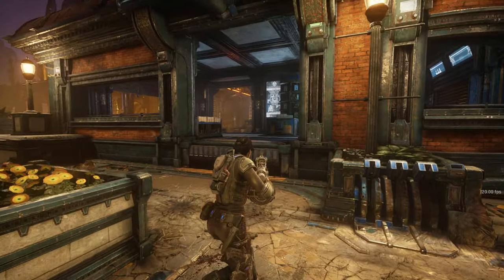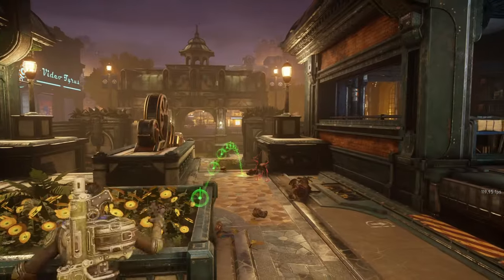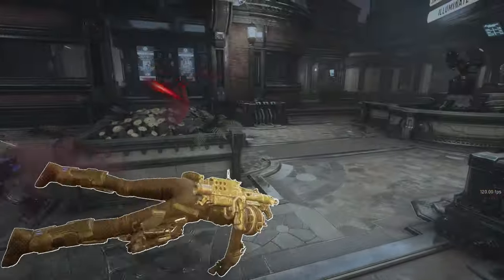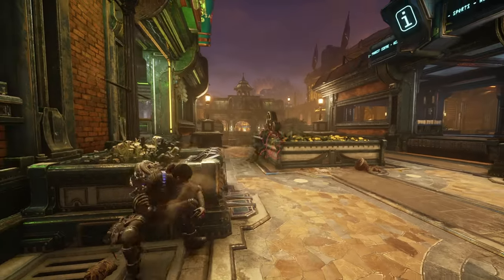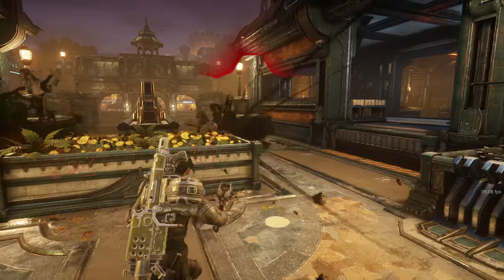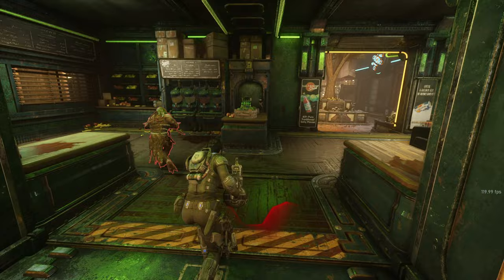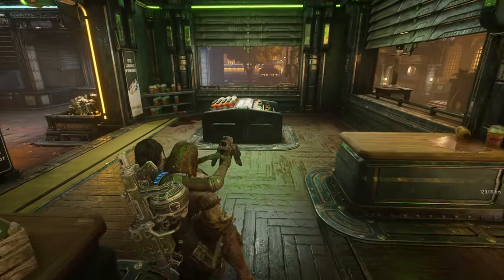The next gun is the Ink Grenade, which was last seen in Gears of War: Judgment. Gears 4 didn't have it, nor did Gears 5, but it is fully working in this game. All that's missing is some dialogue — like the 'ink out,' 'ink incoming' callouts. It also has the ink grenade sound.